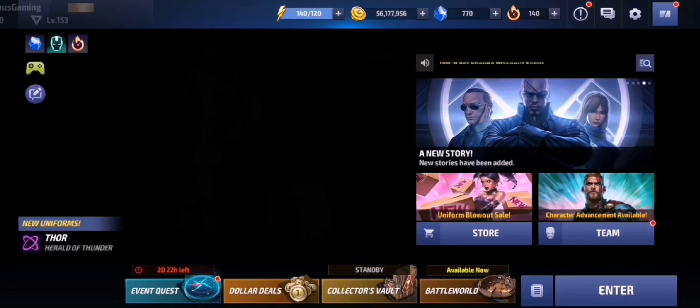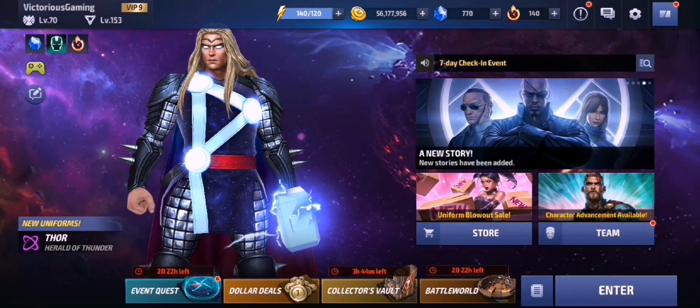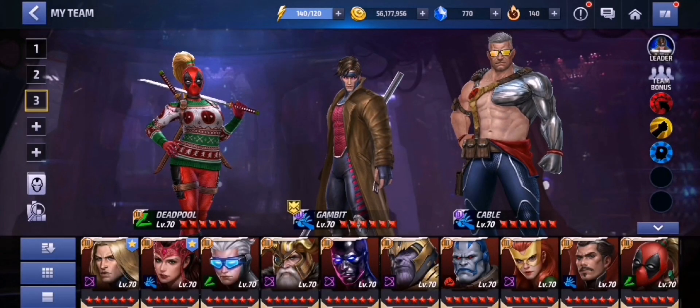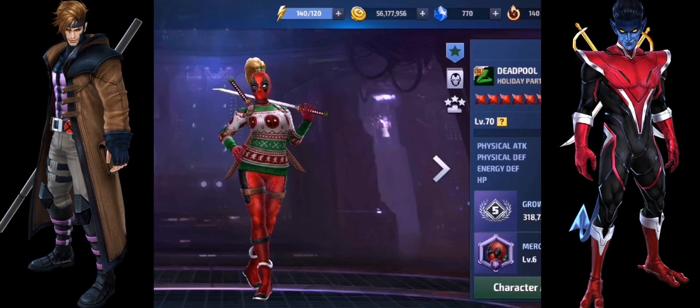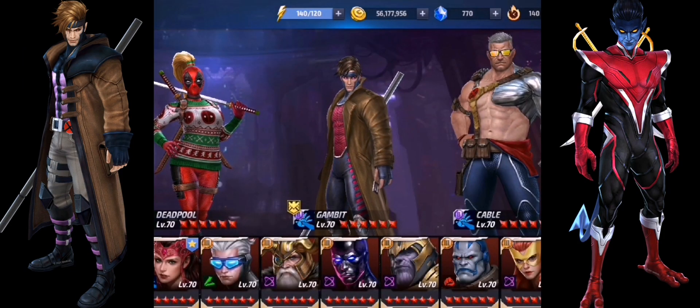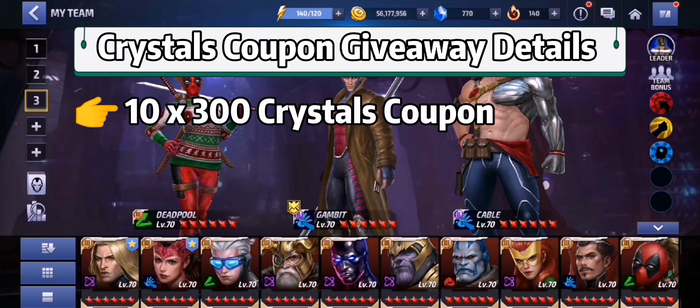Before we get into all of that, just to let you guys know that we are having some crystal coupon giveaway since the February update is around the corner. With the new turn update, we are definitely going to get the new uniform for Cable, Deadpool, and Gambit. Now is the best time for me to be giving away some crystal coupons. There will be 10 crystal coupons and each coupon is valued at 300 crystals. It's completely free so you definitely don't want to miss this.